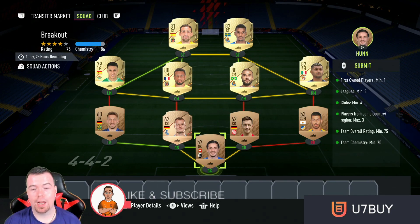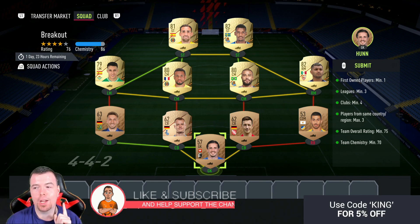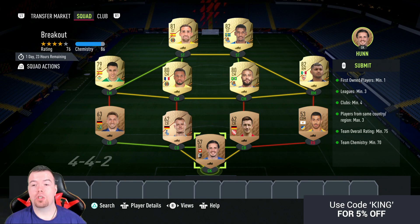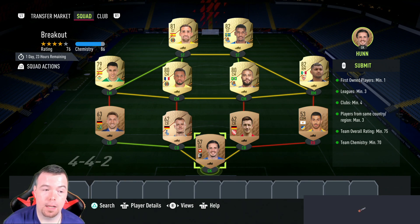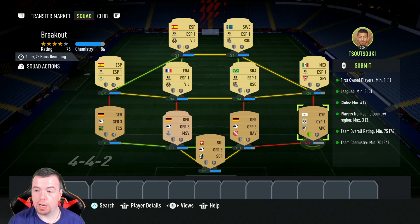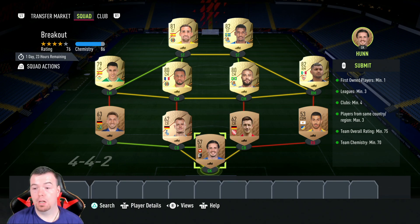It's a little bit snaky because we haven't seen too many of these — I think we've only had one SBC where you need a first-owned player. So a first-owned player is like a team of the week player — you can throw in anyone. I've literally put a 53-rated CDM in the right back position with technically one chem. Anyone works — that 53-rated player says it all.